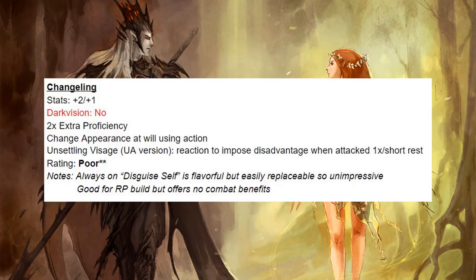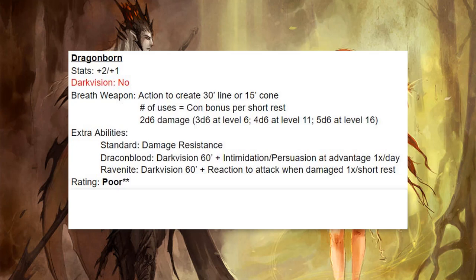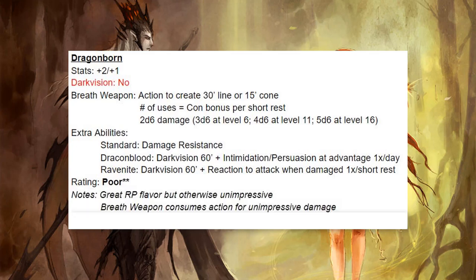Next we have Changelings — I rate these guys poor. Their one special ability is basically like an always-on Disguise Self, like an invocation or a magic item without attunement. That's really good in the interaction phase of the game, but in combat they're not going to be helping much. Dragonborn are not that great either — a lot of flavor roleplay-wise, but the breath weapon isn't great. It consumes an action for unimpressive damage. The damage resistance can be solid if it's fire or poison, but it doesn't really save this race for me.